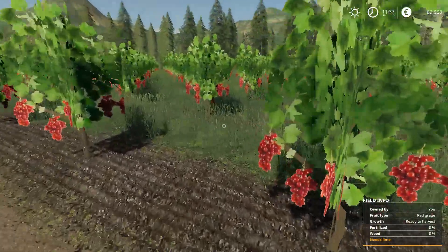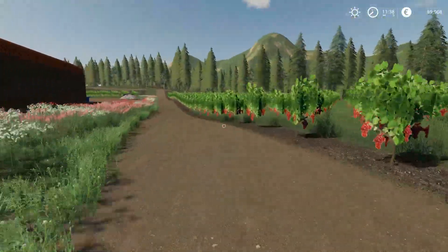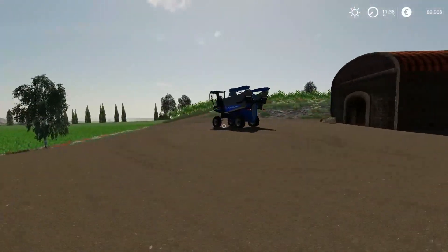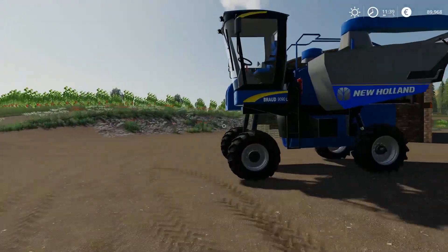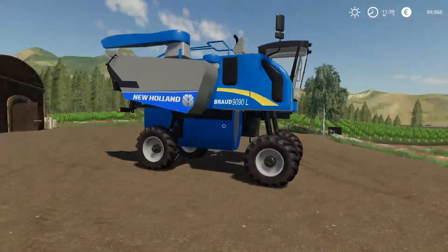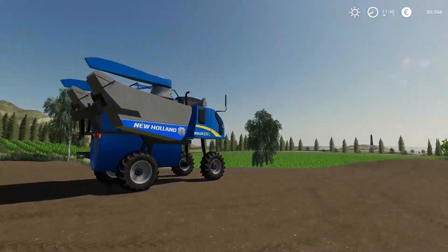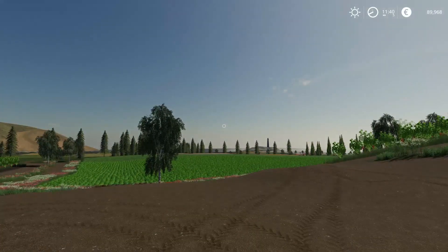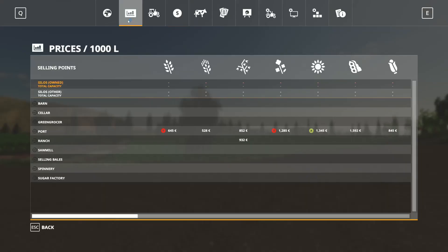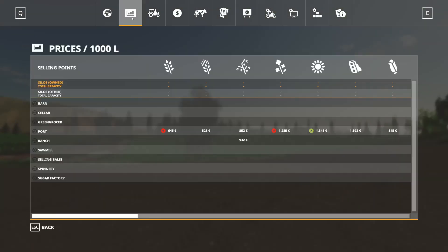We actually do have the grapes right here — these are red grapes as you can see, and they're ready to be harvested. You can harvest them with the new harvester, the home about 990 right here, which is basically a grape harvester. It looks quite cool, and it's really dope with the new map — you need this special map which is brand new to the game.